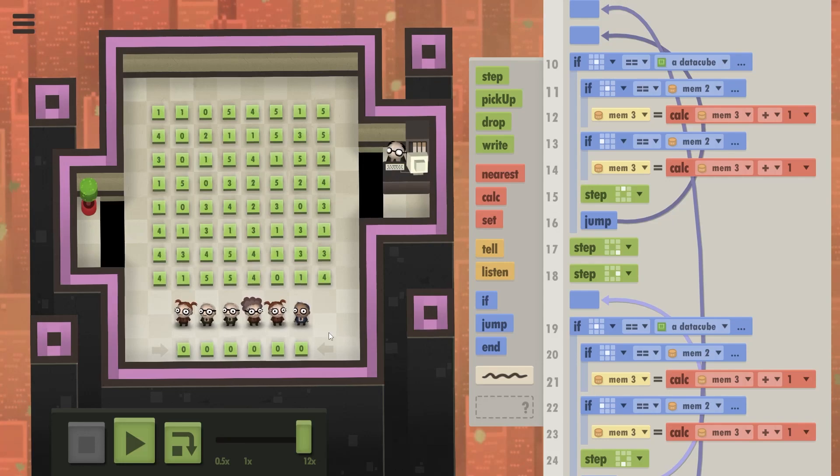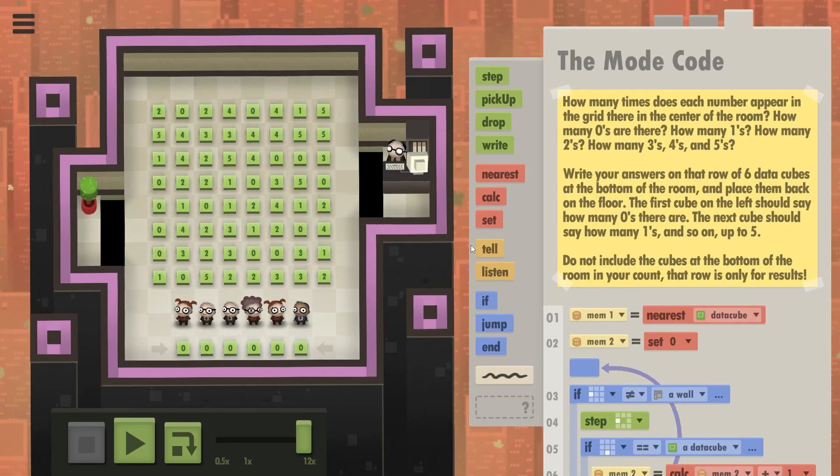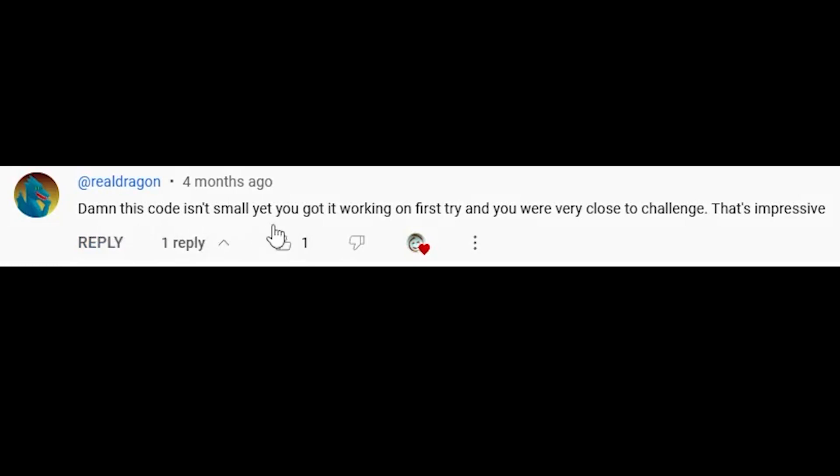We've removed so many commands — down to 33. I didn't have to do that optimization at the start. I'm really happy with this. Let's check the comments: 'This code isn't small yet, you got it working on first try and were very close to the challenge — that's impressive.' Thank you very much, really nice to hear. I think they're referring to my 44-line vomit of code.